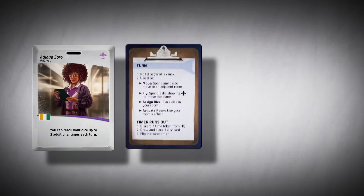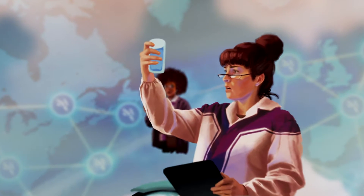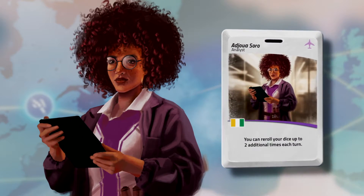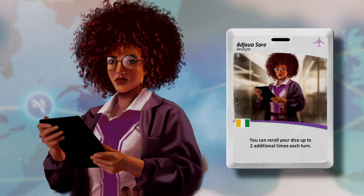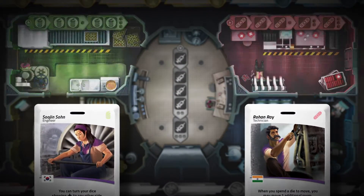Next, give each player a roll card, a reference card, a set of dice, and a matching player pawn. Each role has a special ability that can help during the game. For example, the analyst can re-roll their dice up to two additional times, while the flight planner can move the plane an additional city for every plane die result. Place each player's pawn in the starting room shown on their roll card.